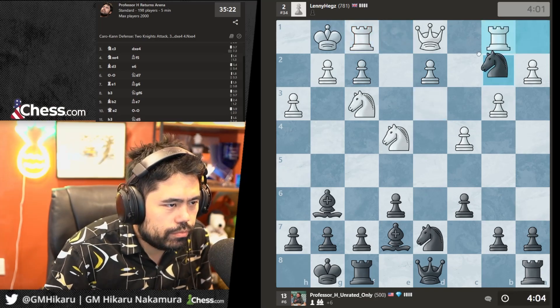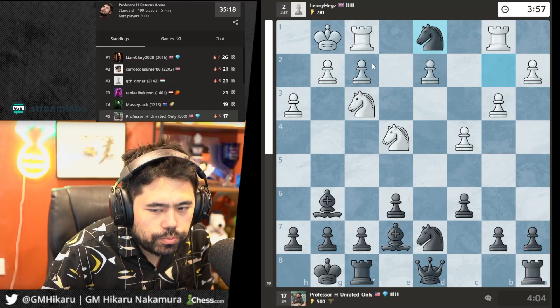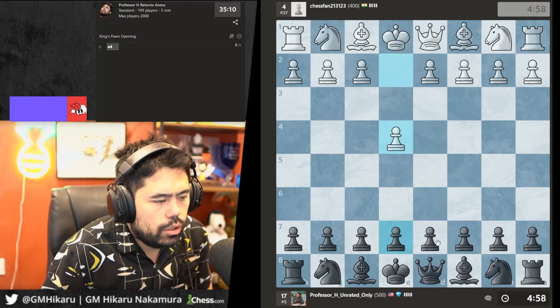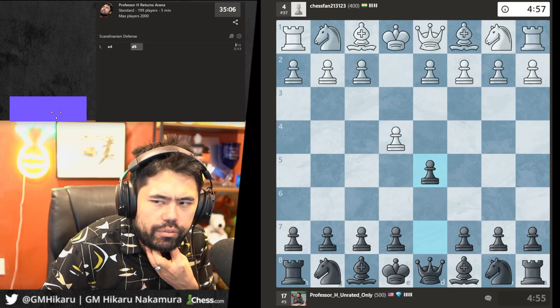Let's just take the bishop, take the queen — my opponent is falling apart. I played too much Caro-Kann. Let's play a proper Scandinavian again.